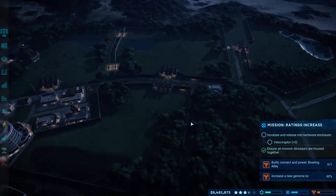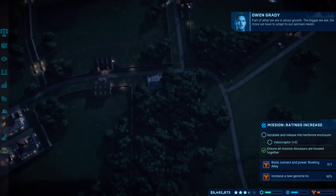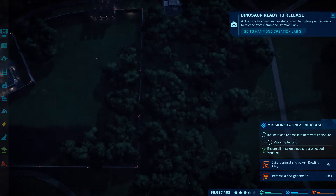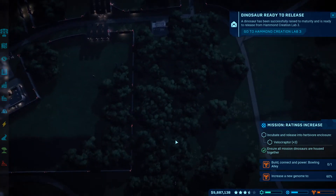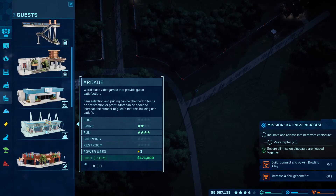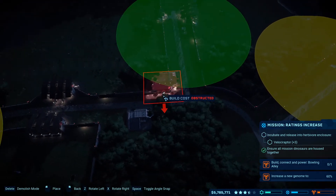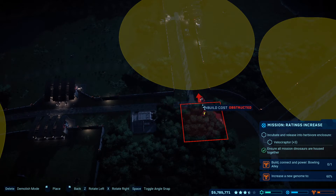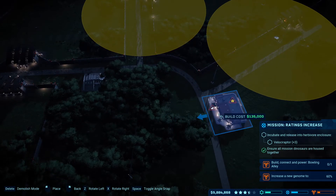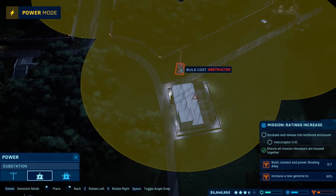I can't order you to take this new contract, but I wish I could. It's that good. Build, connect, and power a bowling alley. Okay, I can do that, I guess. I'll throw a bowling alley in there — obstructed, obstructed by what? I'll throw one there, sure, why not. And then we'll upgrade that pylon to a full substation.